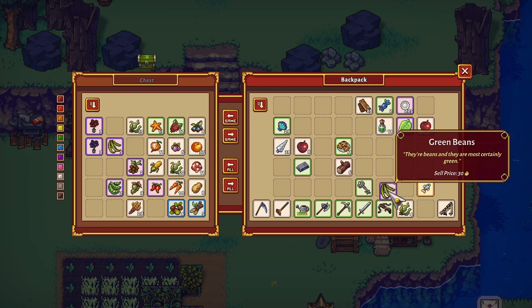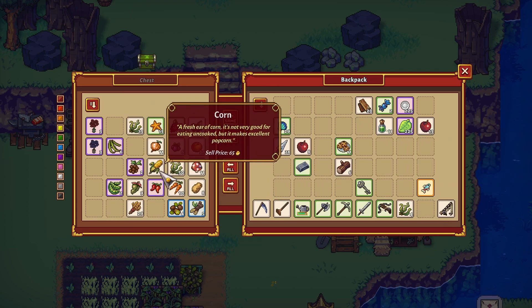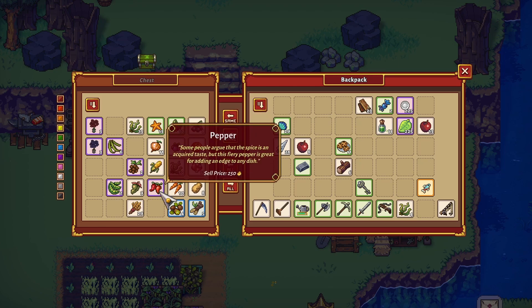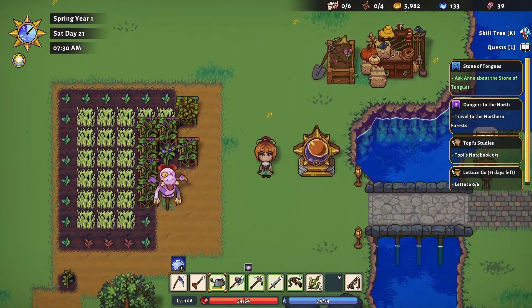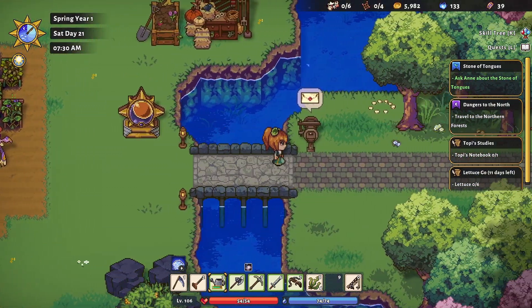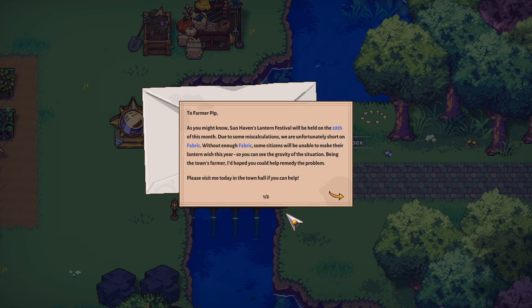It looks like our crops have different colored borders too. I wonder if it's because we bought some of them at the farming shop, or if it's just because they take longer to grow - I'm not sure. And we kind of knew that we weren't Amanda's favorite person. It's confirmed.